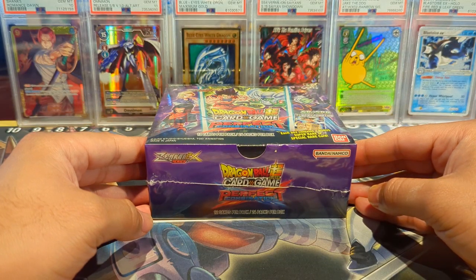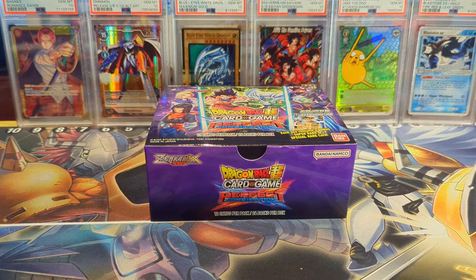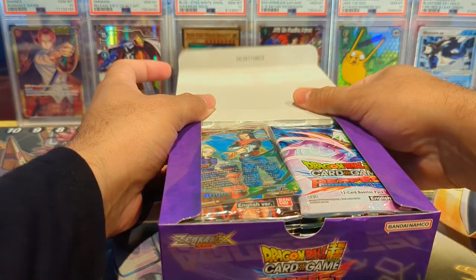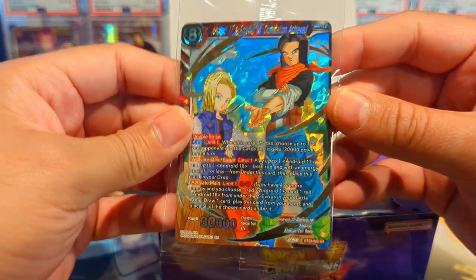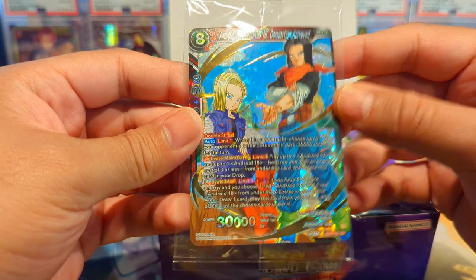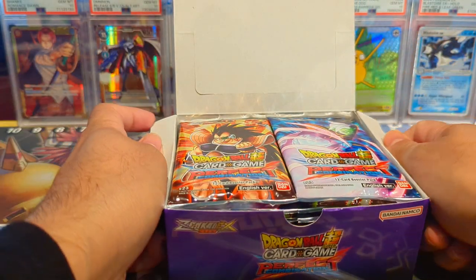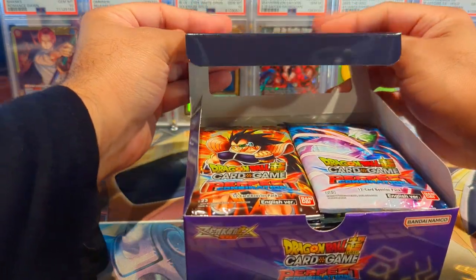With all the intro stuff out of the way, I'm gonna get this box unwrapped and be back in just a sec. As our box topper we have an Androids 17 and 18 SR — not bad. We'll see if this box has the goods.